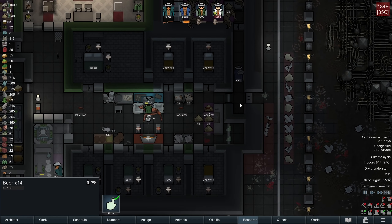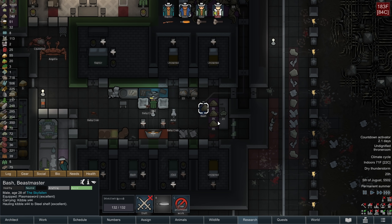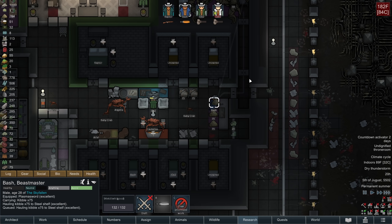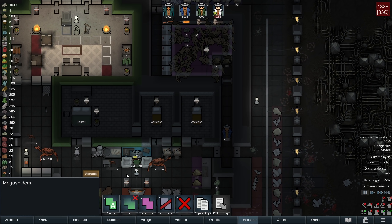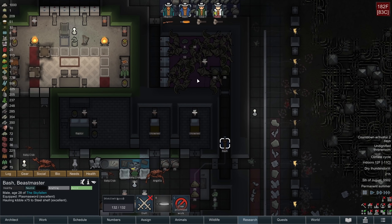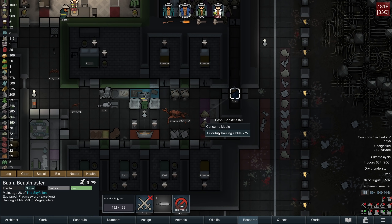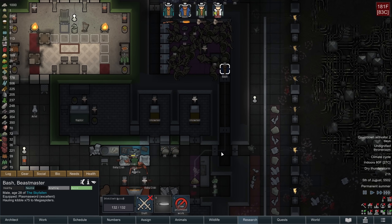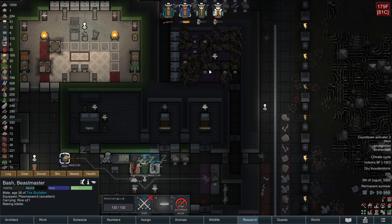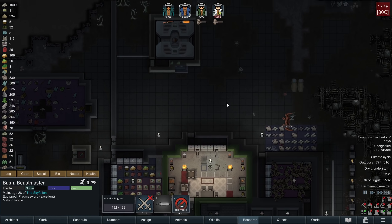We are definitely making a whole lot of kibble. In the mega spiders area I'm also going to allow kibble to be stored up here - it's already set to important. We'll slowly turn all the mega spider and fowl meat into kibble so that it doesn't rot and is protected from rot.